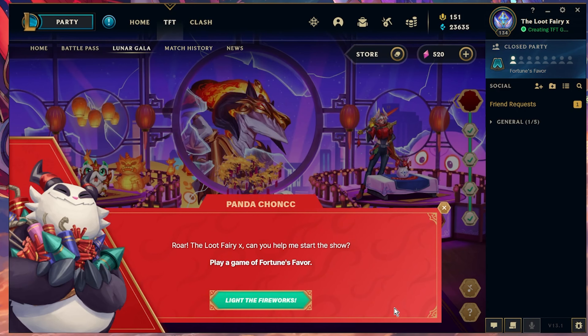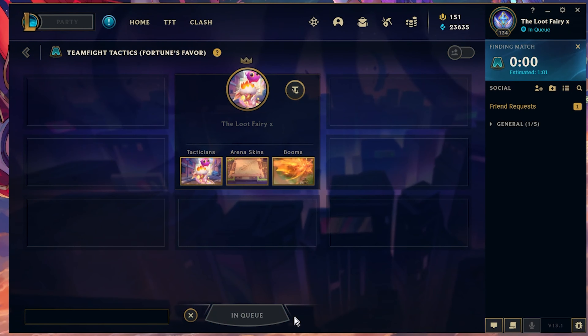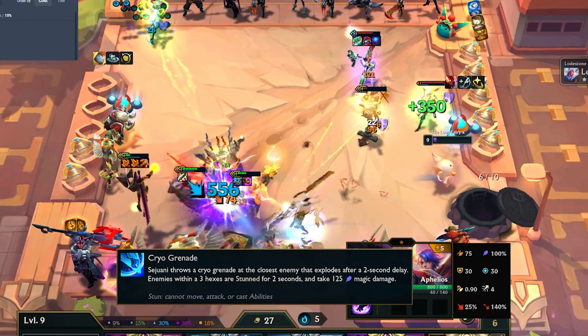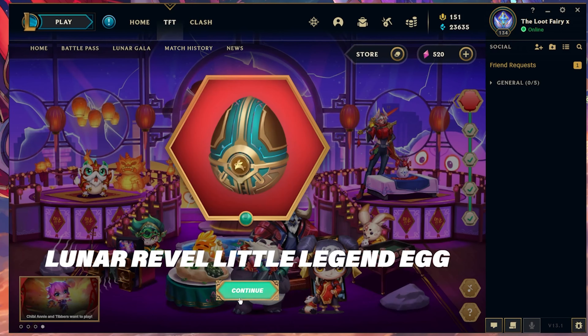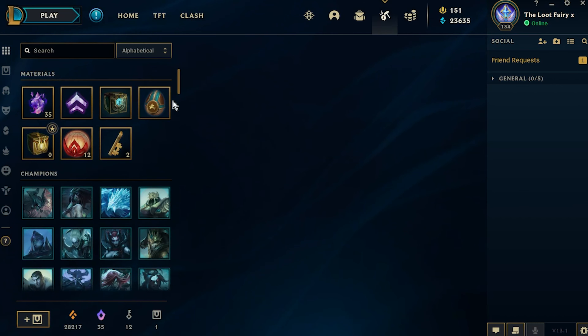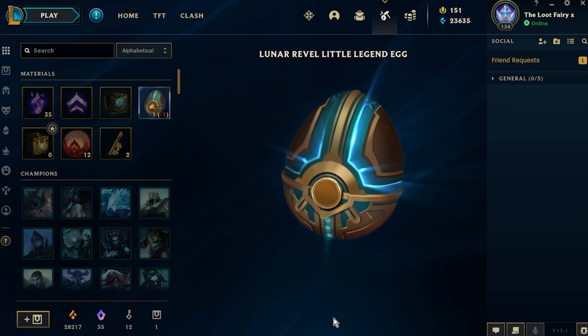After all that grind, the very last thing is to play a game of Fortune's Favor. Again, wait for the game to show in your match history and you'll then receive your Little Legend Egg. It does feel like a bit of effort, but I was able to complete the missions within a few Fortune's Favor games. If you know any other tips and tricks I might have missed, please share them below to help people with the grind. Thanks for watching, bye everyone.